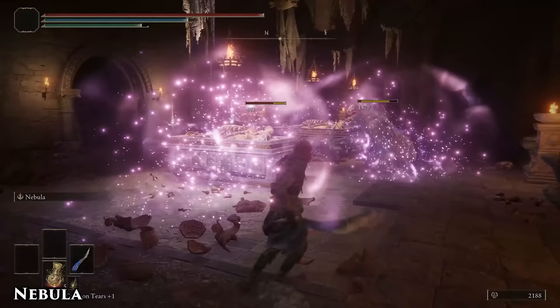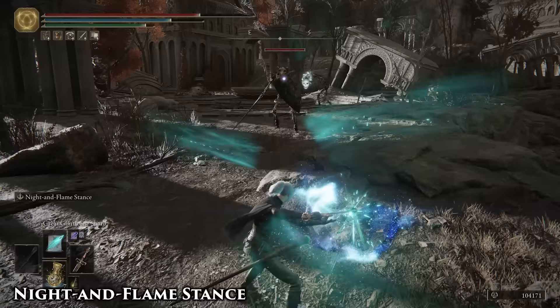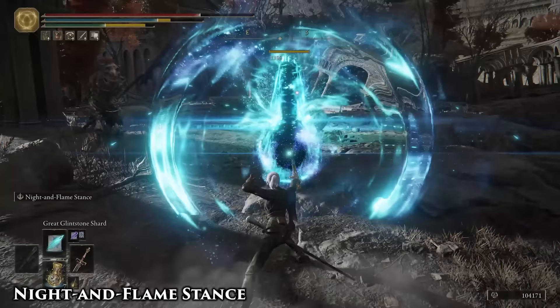The Bastard Stars variant can be used to stun enemies on its initial attack, while the Wing of Estelle variant has decent range and can be used against crowds of smaller enemies, knights, and big dudes alike. If one of the explosions manages to stun an enemy, they'll probably get hit multiple times for huge damage.